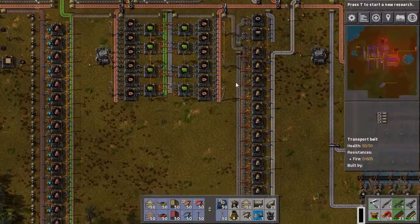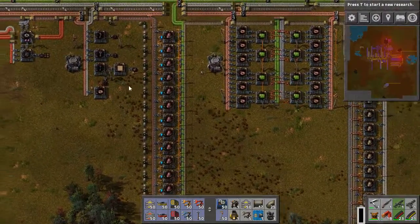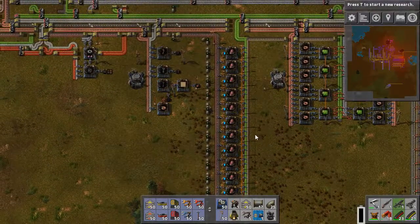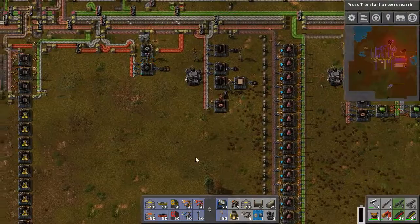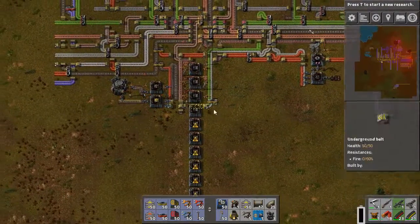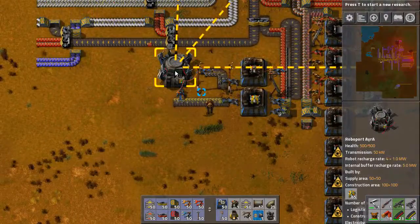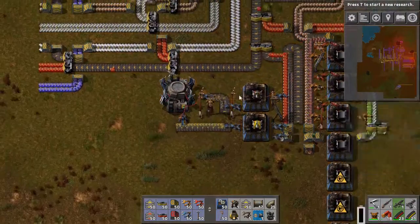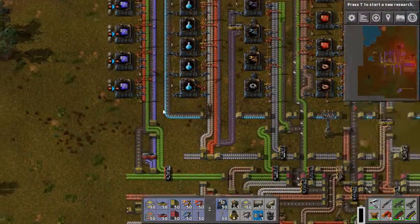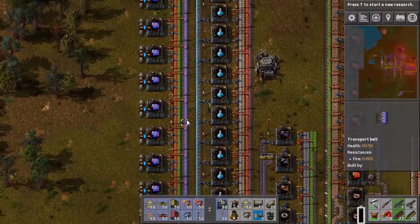What else did I do while you guys were gone? I did add power poles to our system. Our roboports are here. I set up a logistic circuit for these guys to only put in robots as we need them, so that's pretty cool. I also got blue circuits going so I can do my power armor. We have blue circuits now — very blue circuits.